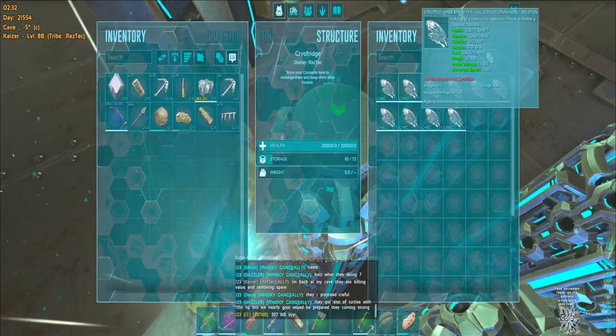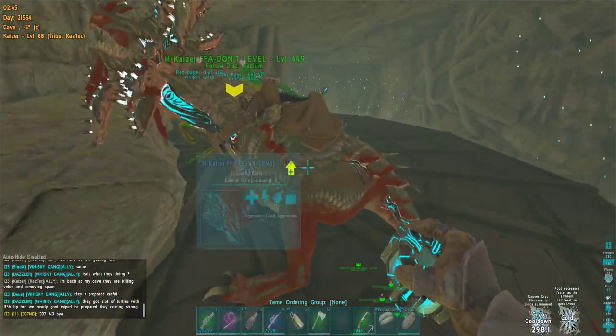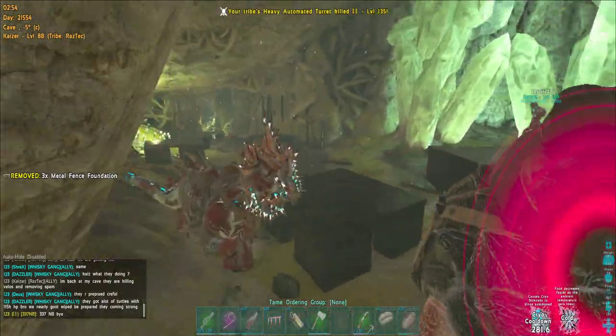We need more velos and we got some — I can spare just for use, we're not even touching the breeders. But if we need them we can use them — we have a lot of velos. Back to placing spam, and they are constantly throwing grenades to remove our spam.